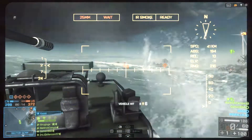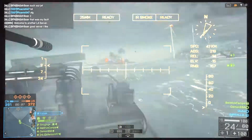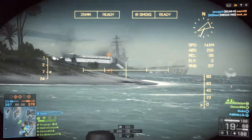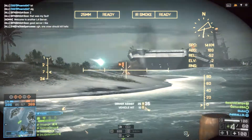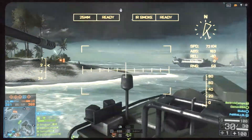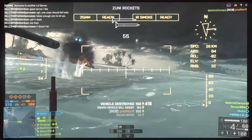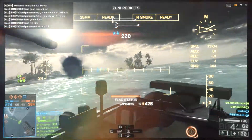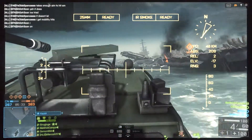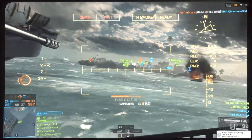For secondary weapons, you get a selection of missiles. The TOW missile is guided by your pointer. The passive radar is a surface-to-air missile where you lock on and shoot. The laser-guided missile requires you to maintain a lock on the target. Then there are the Zuni rockets, which are unguided and effective against basically anything that moves.